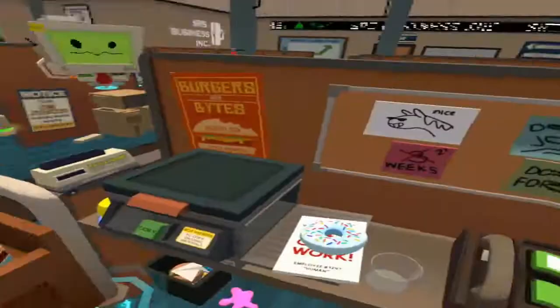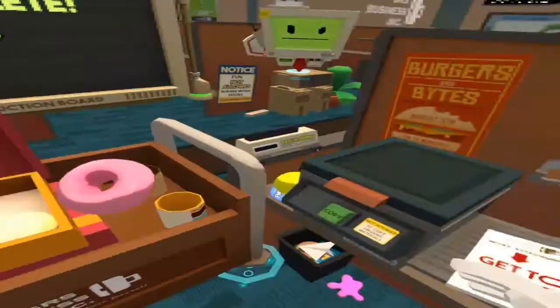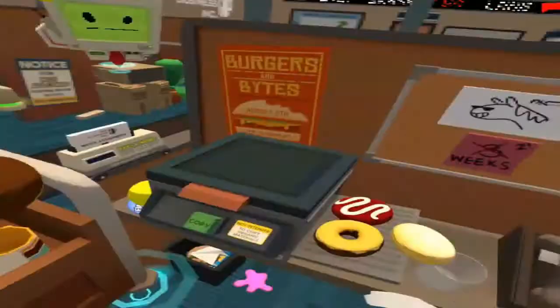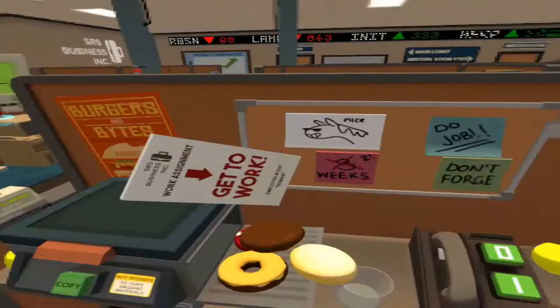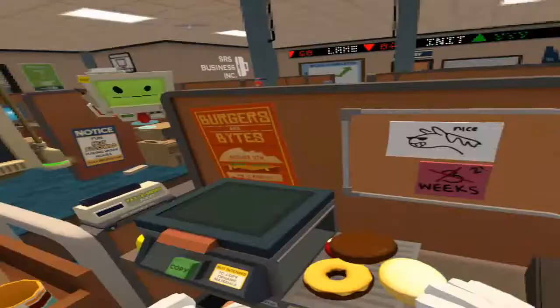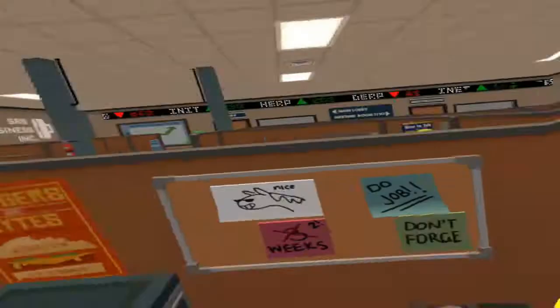Workers will ingest a frosted sugar torus for sustenance — frosted sugar torus, right. Just take one or two more. Take paper when ready. Just says get to work — now you're ready to start your day. It's time for computer. The computer is the most important facet of the office, with humans and safety being a close second and third.